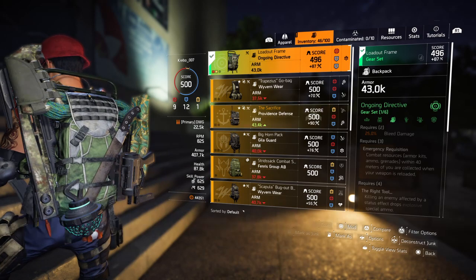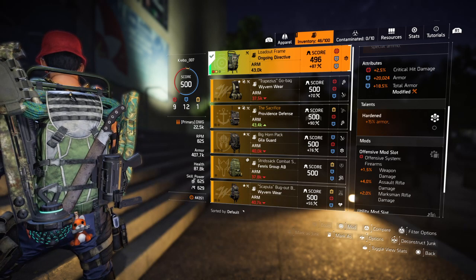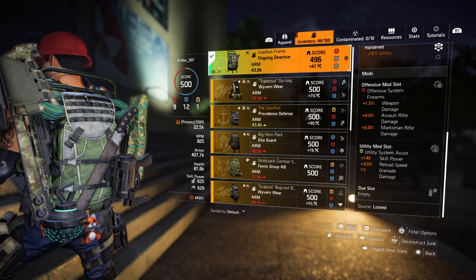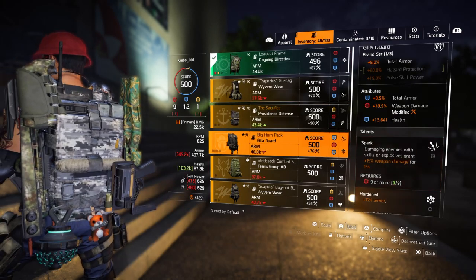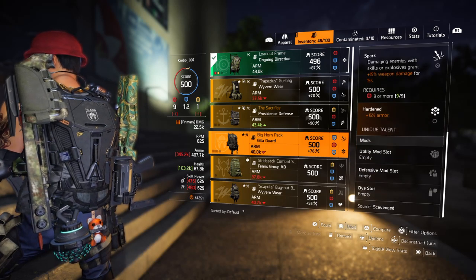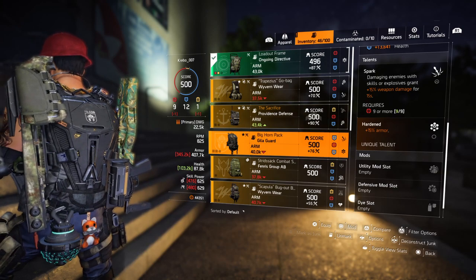The only reason I'm using this Ongoing Directive backpack is because of the total armor — the good armor roll plus total armor and hardened pushes up my armor quite a bit. I have an offensive mod and a utility mod for the 3% reload speed. What I was using before had 13% weapon damage, but swapping dropped me to 345 armor, and even with a mod swap it would only reach 400.